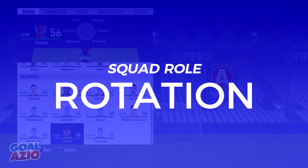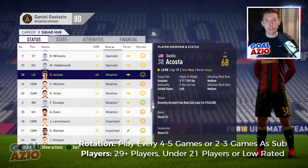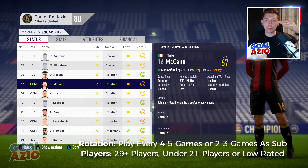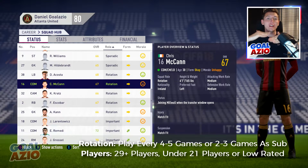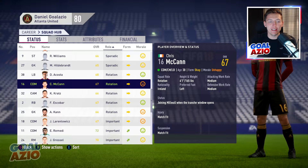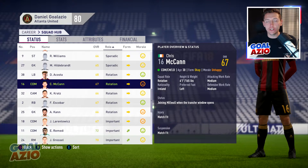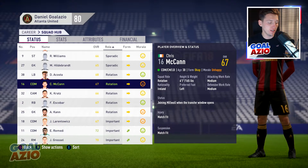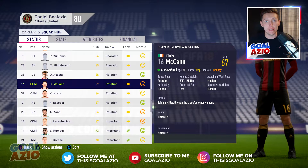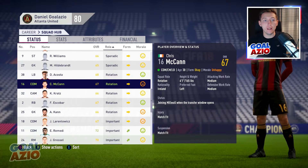Moving on to Rotation - this squad role has quite a variety of players because it's the middle ground. You've got youth prospects coming up and older players coming down. The role means players are expecting to feature every four to five games, or come on as an occasional sub every two to three games. Unlike old FIFAs where a sub after the 25-minute mark wouldn't count, now you can bring a player on in the 90th minute and it will count, so throw on your remaining subs even when winning.